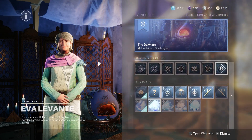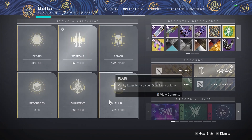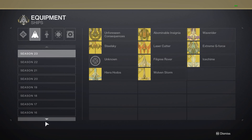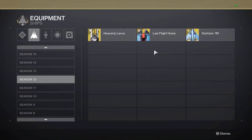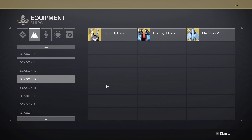Today I am bringing you guys an AFK guide to farm some materials. Something nice to grab, if you have it, will be the Season 12 Ship, Starfarer 7M. This will generate Dawning Spirit whenever you get a Dawning ingredient.